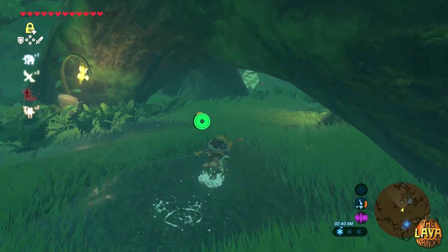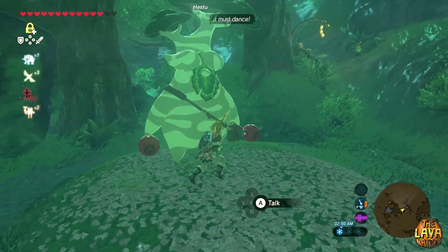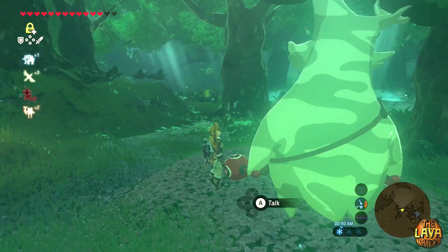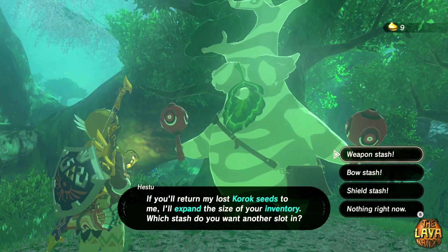My ninth tip is to find as many Korok Seeds as possible and then trade them with Hestu for more item slots. You come across him while you're following the main storyline to Kakariko Village. After getting two extra item slots from him, he goes to the Korok Forest, and then he stays there.